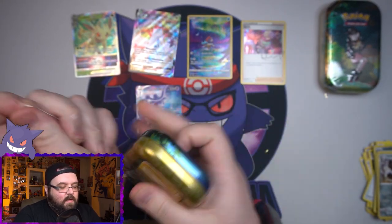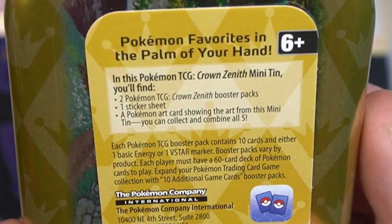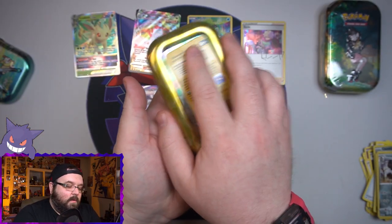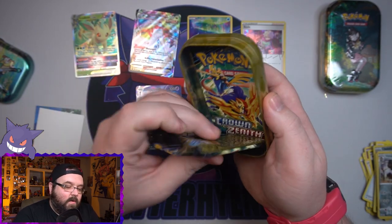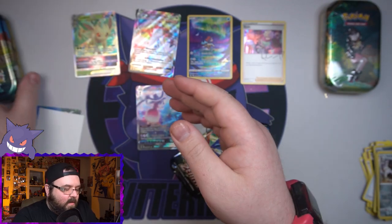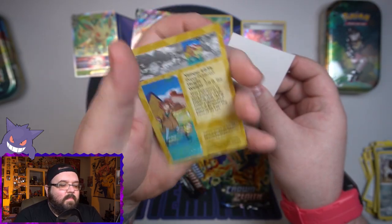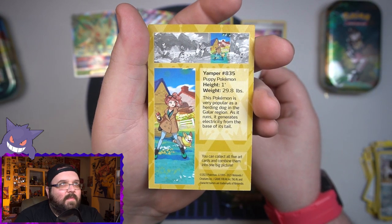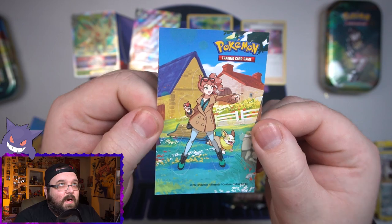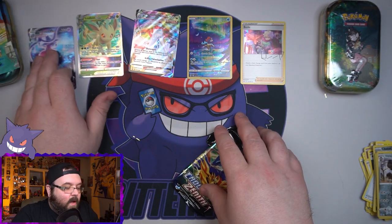Starting off with the first mini tin. In here we've got two Crown Zenith packs, a sticker sheet which is new, and then one art card. I don't know what this sticker sheet is going to consist of, but I'm kind of curious now. Cool looking mini tin. The sticker sheet is actually of the tin itself — that's nice. I'll give the new mini tins credit for that, it's a pretty cool addition. I do believe the new Scarlet and Violet mini tins they just announced are going to come with those as well.